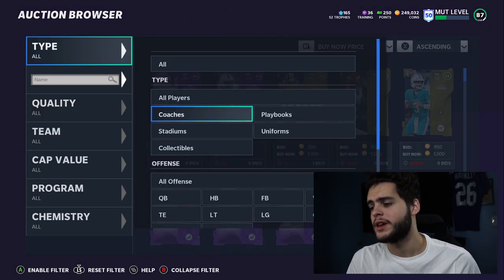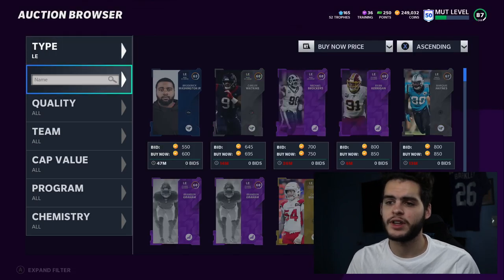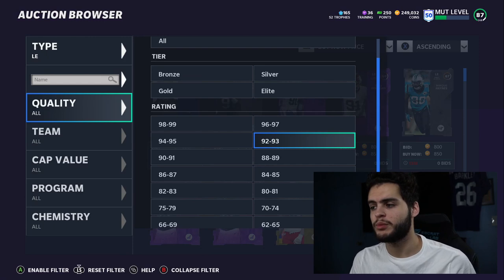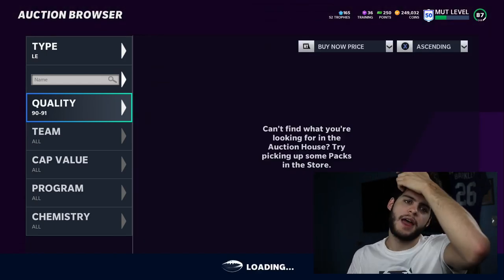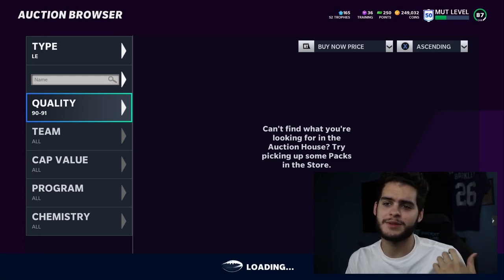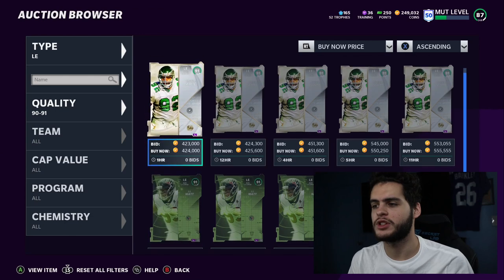Starting with left end on defense. The thing with pass rushers right now is that you need abilities on them. Make sure you are taking advantage of abilities when you use these cards — don't just get left ends and put them out there. Make sure you have edge threat on them or something, because without edge threat you're not going to feel as good as you think.